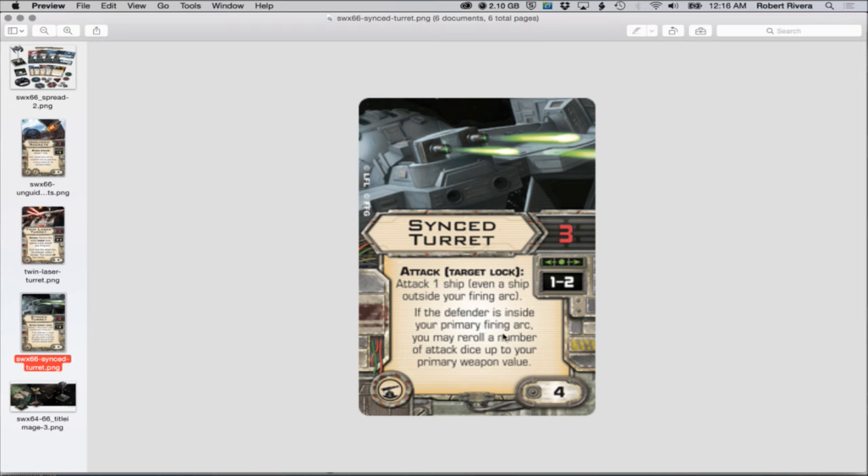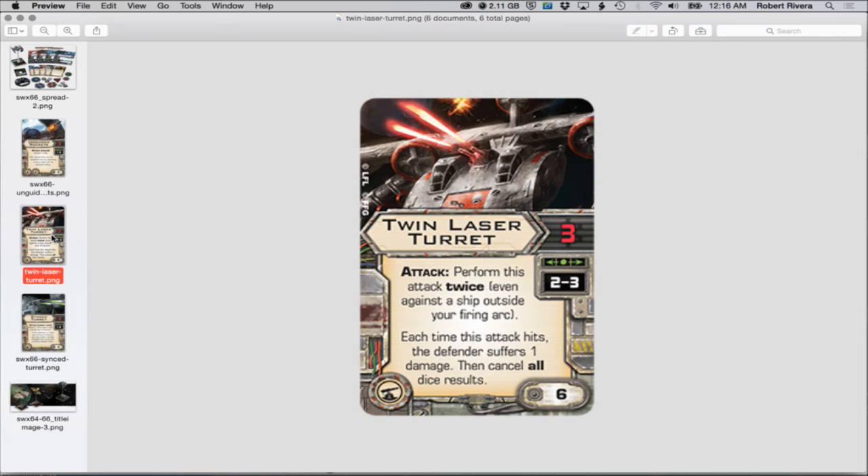The next card is the Twin Laser Turret - everybody either hates it or loves it. Twin Laser Turret: three attack dice, range two to three. 'Attack: Perform this attack twice, even against a ship outside your firing arc. Each time this attack hits, the defender suffers one damage and cancel all dice results.' Six points. You see it on Y-Wings, K-Wings - the Canaan/Biggs lists, the Ghost with double-tap phantom using Zeb. Imperial players always hated the TLT.